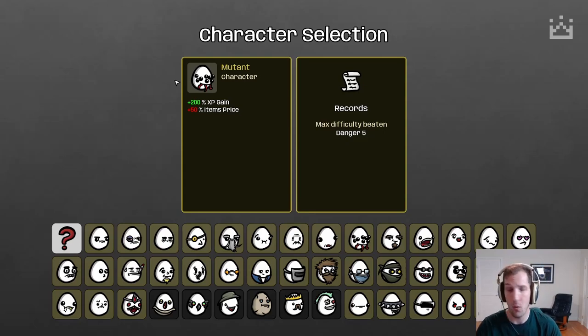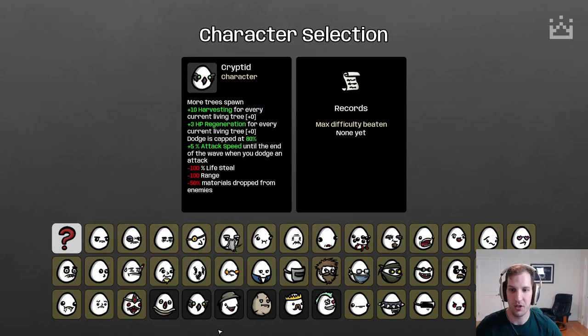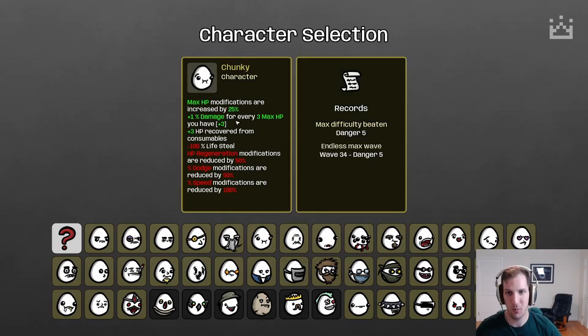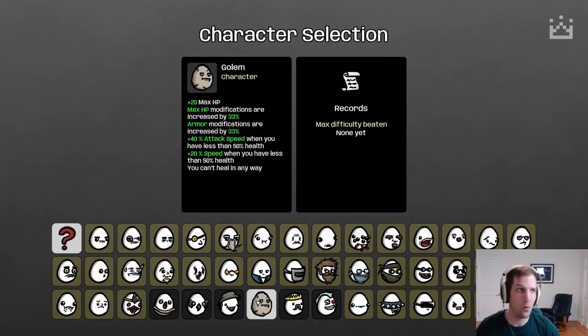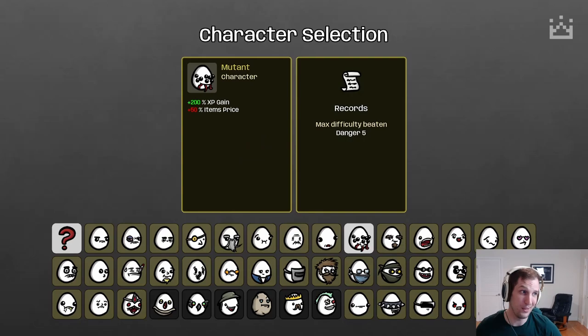Here's how to get them one by one if you prefer. Finish a wave with 10 or more living trees to unlock Cryptid — just pick up every tree you can and don't accidentally kill them. Reach level 20 to unlock Apprentice — most characters reach level 20 by end of game naturally; if not, pick up a peacock or XP item, or use Mutant. Get two bait items during a run to unlock Fisherman.